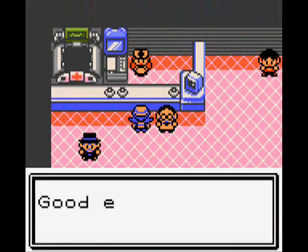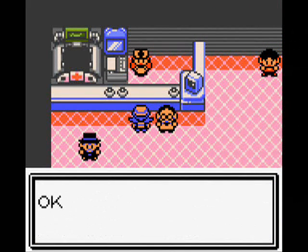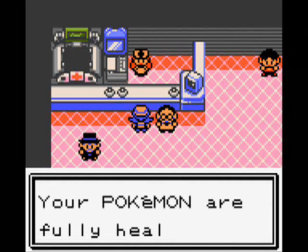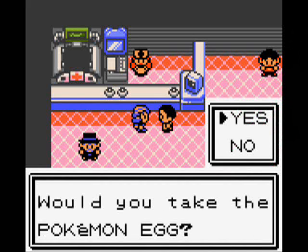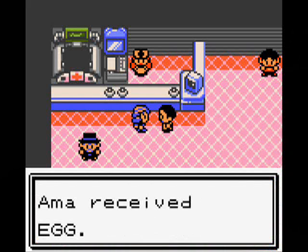I get my Pokemon healed up first before talking to the assistant. He has another favor — he wants me to take the Pokemon egg. I did not want to take it, but I can't do anything; I have to take the egg.